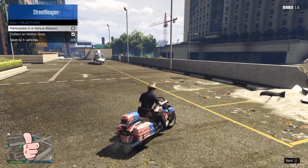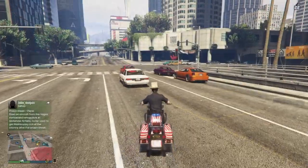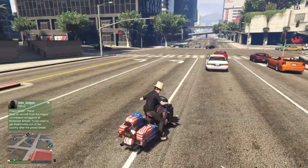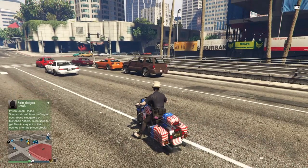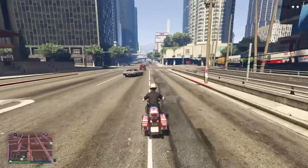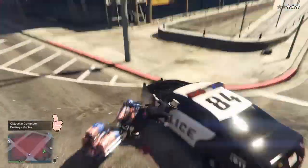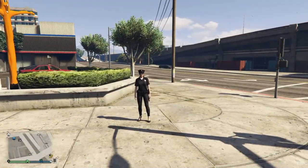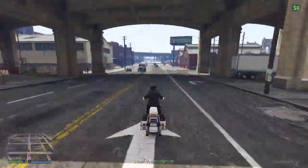I collected the ammo drop, then destroyed five vehicles — you can do this any way you want. I chose sticky bombs. Once you destroy five vehicles and collect the ammo drop, do all three daily objectives. For the versus mission I did Crooked Cop. It doesn't matter if you win or lose, just complete it, and there you go — easy $25,000.